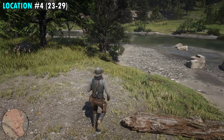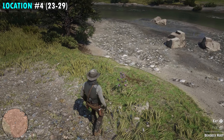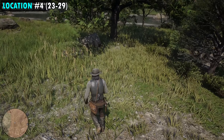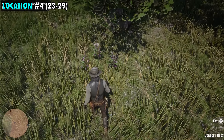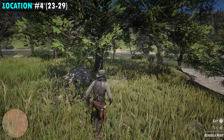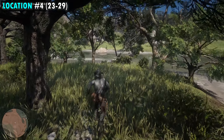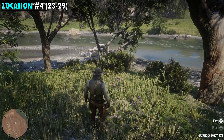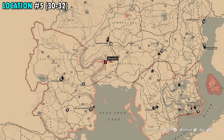Location number three is going to be found pretty much in the same spot as our last location. However, this one is going to be on the peninsula that's just on the other side of the river. We're going to be just north of that legendary fish on our map on the edge of the peninsula. Once you get over here, they'll be pretty easy to spot. Your first three are going to be right here in a little triangle, and then your fourth one will be right over here by the grass. These will be numbers 19 through 22.